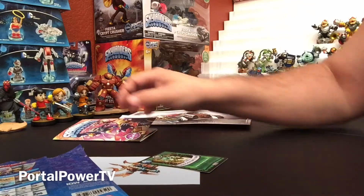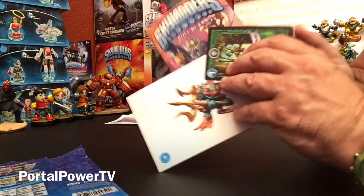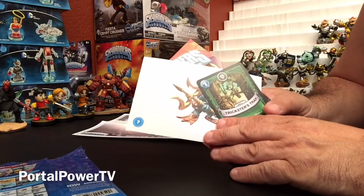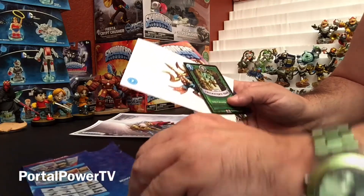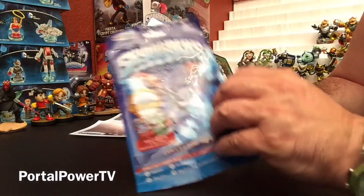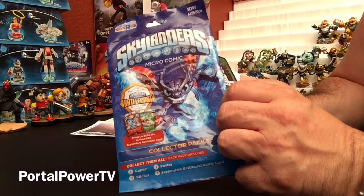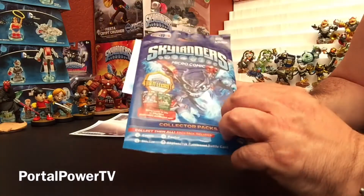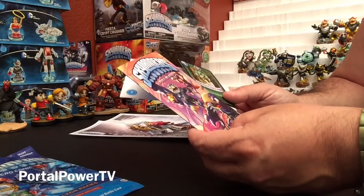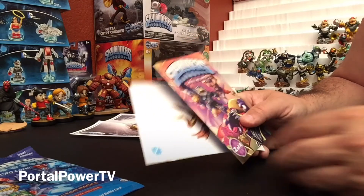That's all the contents — the comic, the sticker, the Battlecast card, and the poster inside this. I guess now I have to go back to Toys R Us and grab another pack, because my assumption would have been that this was going to be one, and in a week or two there'd be a different one maybe with a different cover. But I'm going to have to test that theory and see if these aren't blind bags. If they are, that's really going to suck because then I'm going to have to buy like 10 or 12 or so just to probably get all the comics. Anyhow, this is Brylander with Portal Power TV signing off. Take care and God bless.